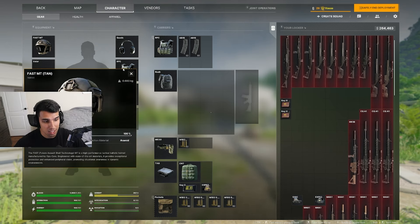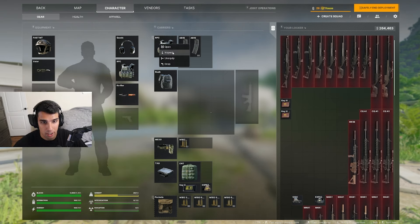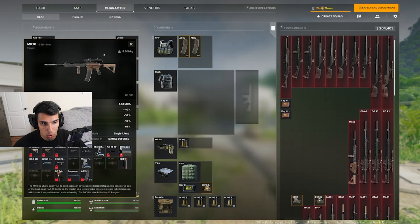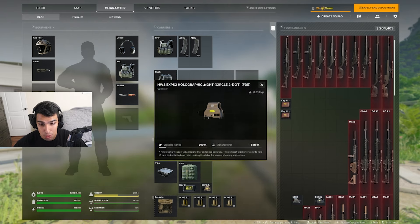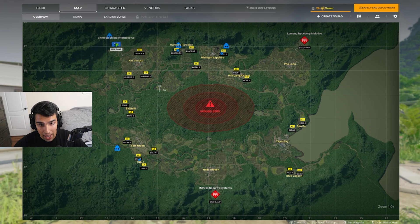First things first, here's the kit I'll be rocking: the Fast MT helmet, which is triple I-A plus, the Quads headphones, and the RPC Recon plate carrier, which is a 3-plus. We also have a lot of heals and a couple different sights with the MK18, which is 1.48 MOA — not too bad. We're using a 1-to-6 Voodoo sight and also an EXP holographic sight in our bag. I'm bringing five stacks of 556 45 FMJ because the bots at Fort Nareth drop AP rounds, so my goal is to kill bots and collect their ammo in the process.